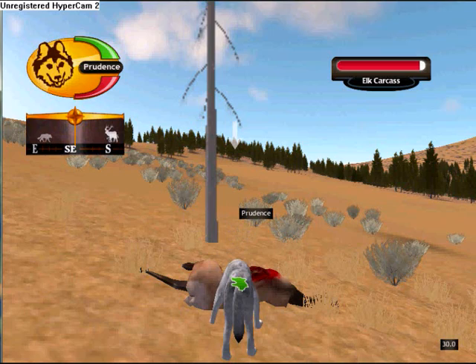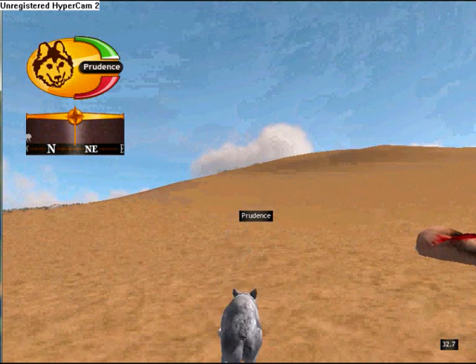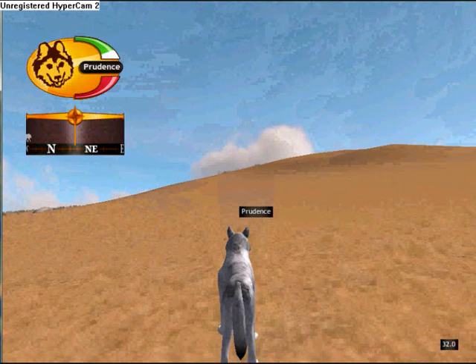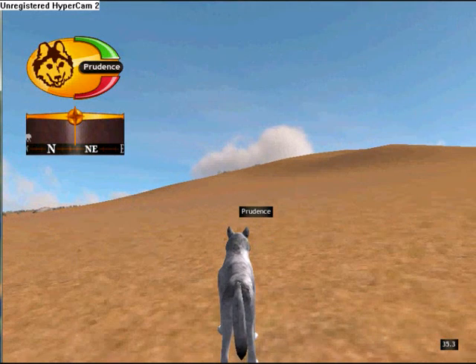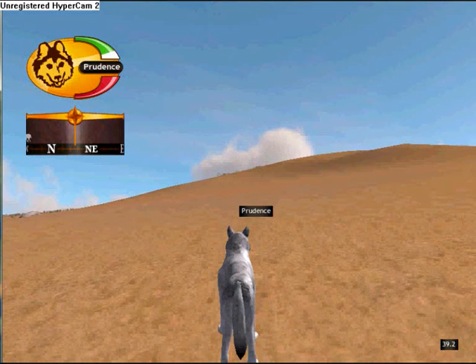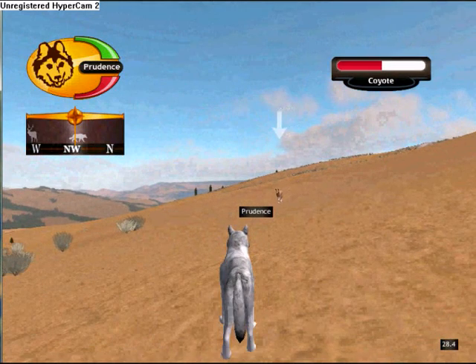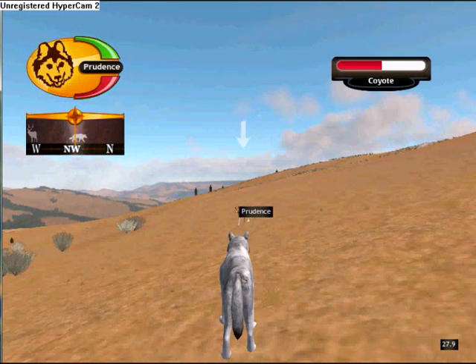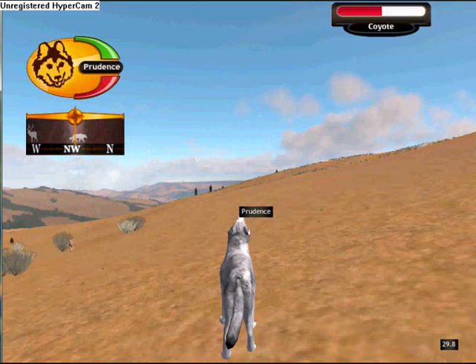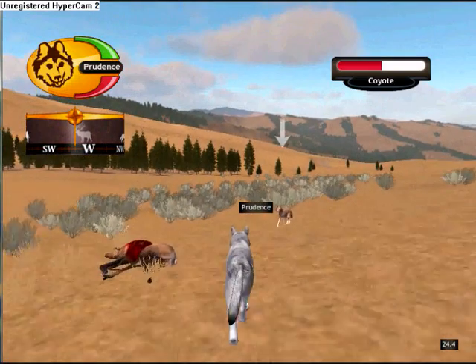Some other basics. Jumping: to jump, press the X key — that will use up a lot of your energy. To howl, simply press the H button.